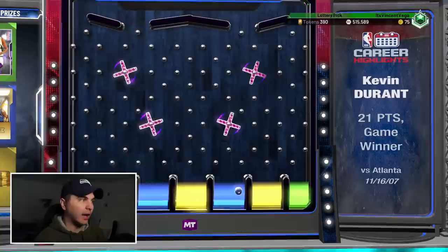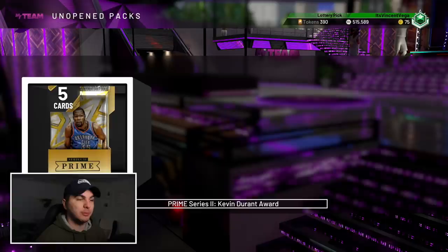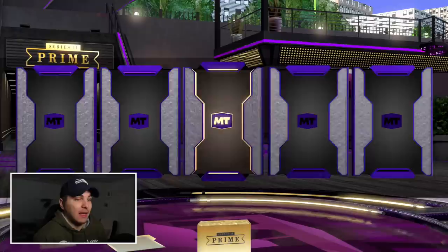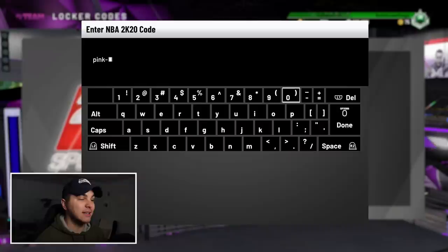The amethyst KD is cool just for the nostalgia, but I'd almost rather have a chance at galaxy opal KD from the pack. We do actually get the pack, so let's see. I have no expectations — it's probably going to be a silver. A gold player from this pack would be a W based on the standards they've set. And yeah, I really did get a silver. I definitely would rather have had the amethyst KD.